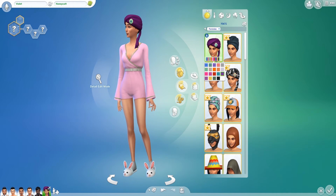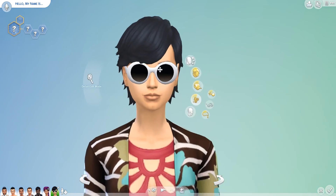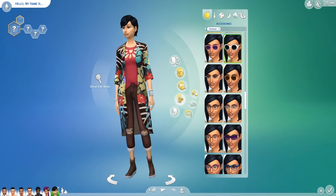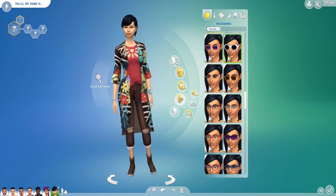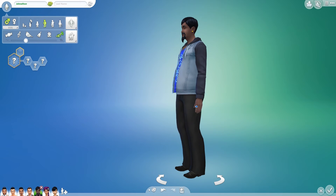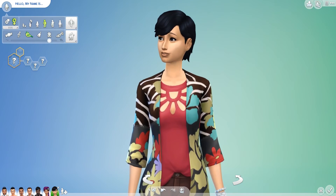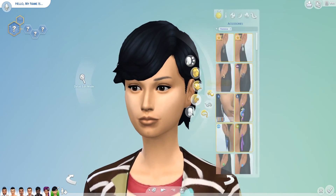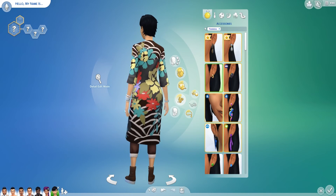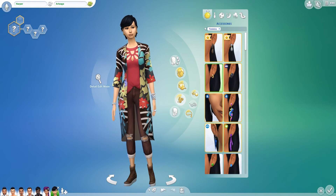This sim looks pretty cool but we can't really see her face — let's get rid of the sunglasses. Maybe we'll give her some jewelry. Her outfit is actually not bad; I'm surprised, it's actually a cute outfit. She's wearing the same ring as one of the guys — oh, we didn't give him a name yet. Jonathan Donald. The ring looks better on her so let's take it off him. Let's give her some little earrings. We'll name her Harper Parks.